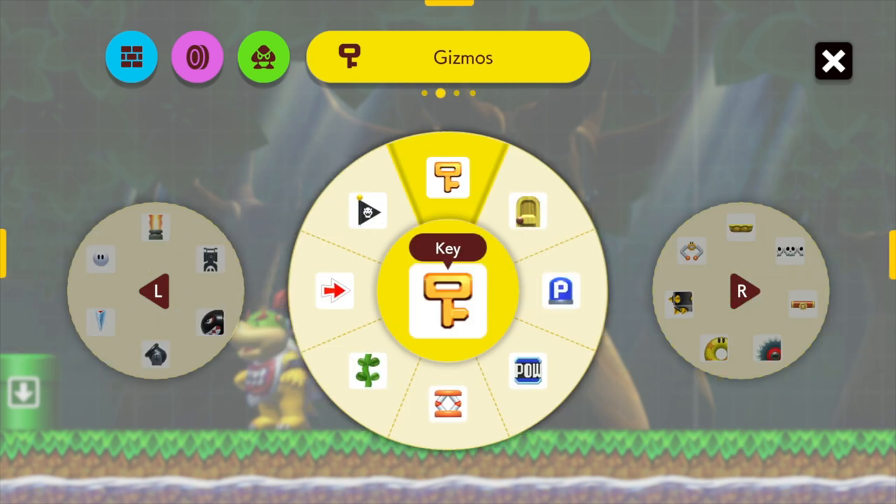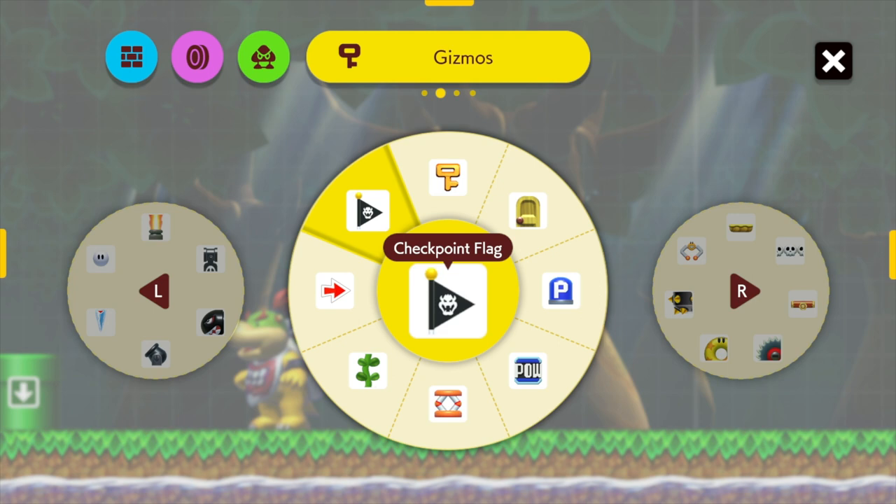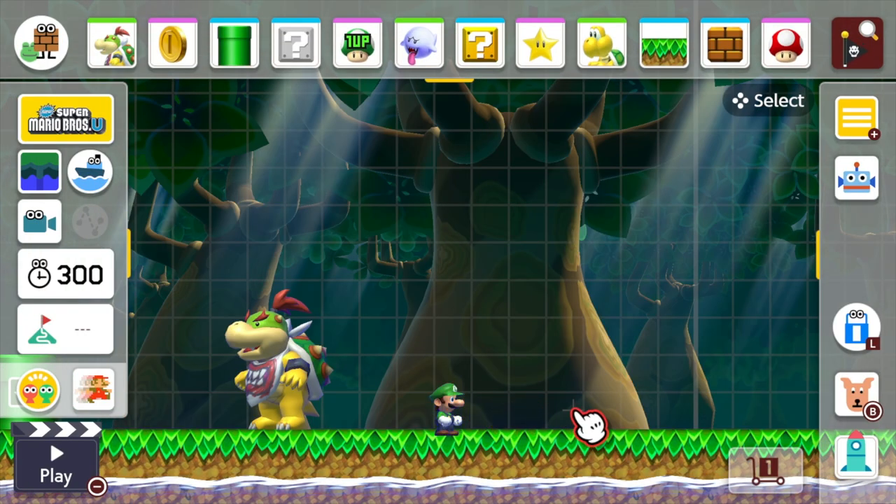The checkpoint is just here — you can see the flag is just on the left there, just one over to the left. Then you just select it with A and you can drop it into your level wherever you want to.